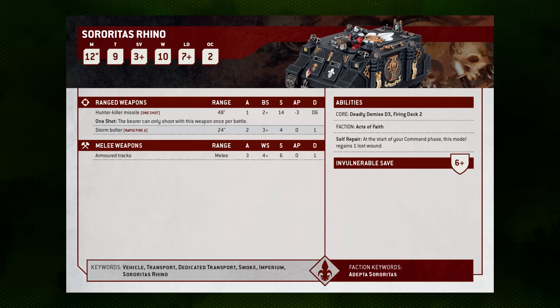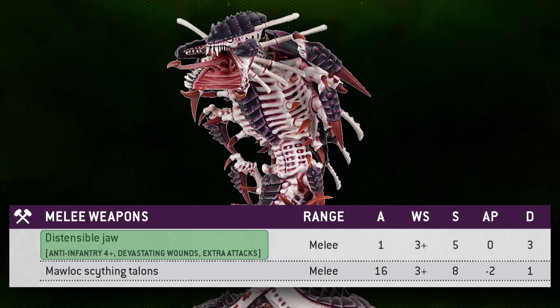They also have a Distensible Jaw attack — a single Strength 5, AP 0, 3-damage attack with the Anti-Infantry 4+, Devastating Wounds, and Extra Attacks keywords. It gets made alongside the Scything Talon attacks, so you always get the opportunity to bite. On a critical wound against infantry triggered on a 4+, it inflicts 3 mortal wounds instead of normal damage, meaning any 3-wound infantry model can get one-tapped on a 4+.